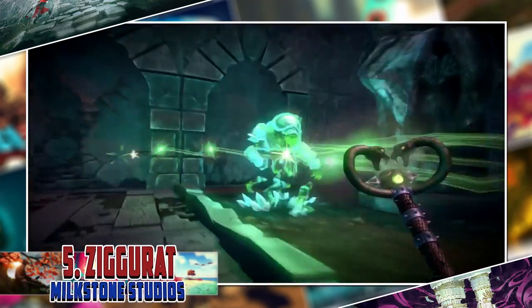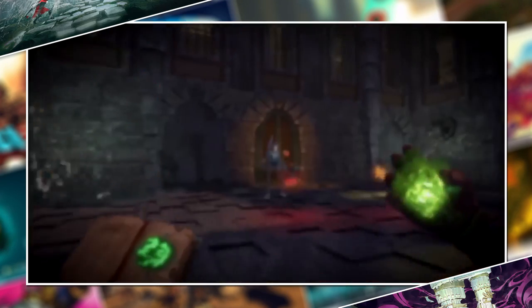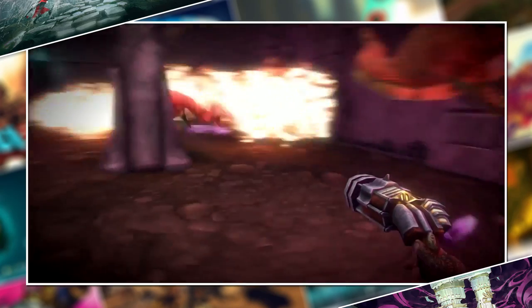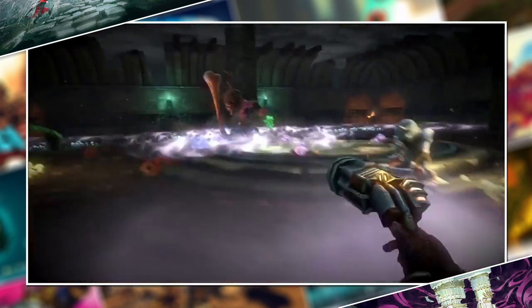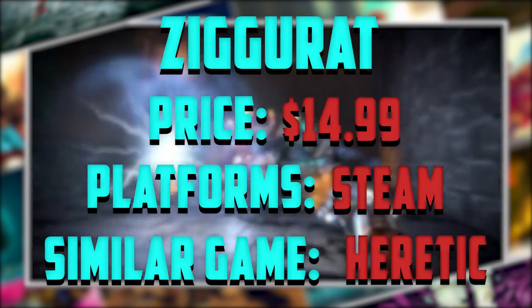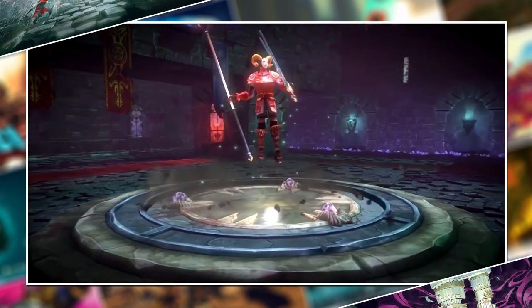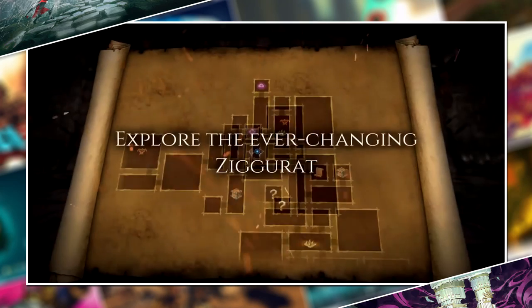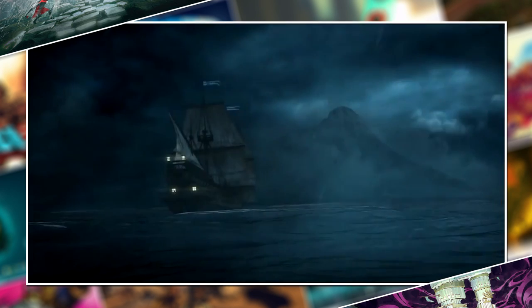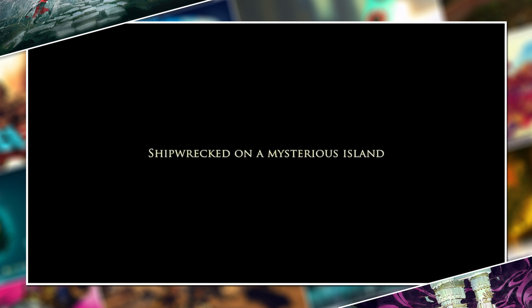Ziggurat is an FPS dungeon crawler with both an old-school feel and philosophy. There are some rogue-lite elements, such as perks in procedurally generated areas, but the focus of the game and its difficulty stems from your skill in combat. You have to dodge volumes of enemy fire with twitch reflexes and have the spatial awareness to detect threats from all angles. Throw in a frenetic and propelling pace, and you get a neat package. Ziggurat is a treat for gaming purists and fans of classic shooters like Heretic. Ziggurat is a good idea.